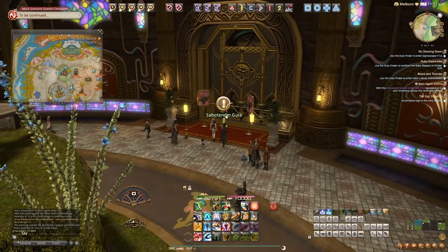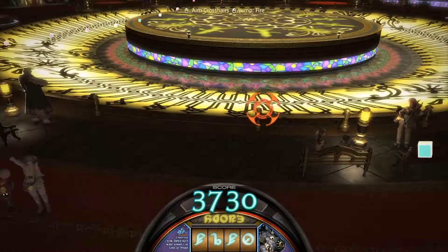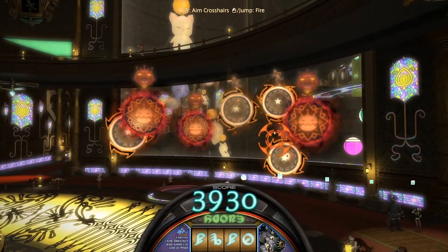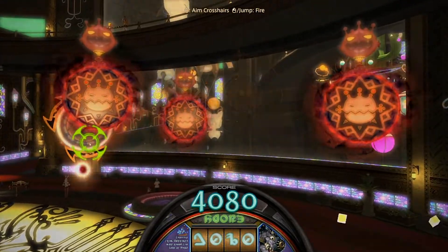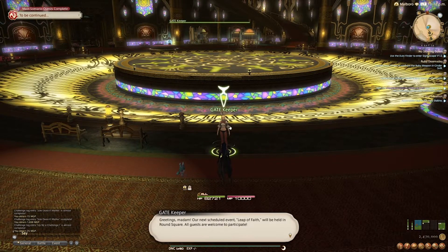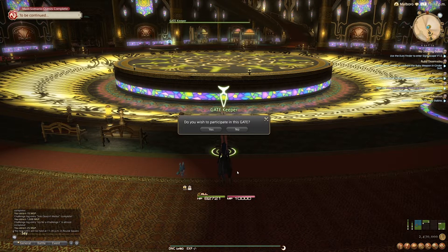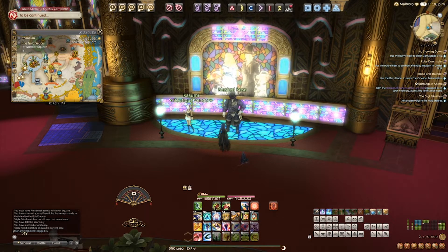Every so often, gates pop up around the gold saucer. They're minigames that can give much higher MGP rewards depending on how well you do, as opposed to the smaller arcade games. You can queue up for these in advance by talking to a gatekeeper — they're dotted around the gold saucer and very easily found in pretty much every area. One of the more in-depth videos I'm going to be doing will be based on the gates themselves, because there are so many of them throughout the gold saucer, and some of them do have actual mechanics that you have to follow along with.